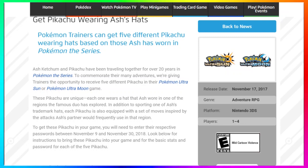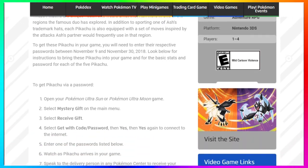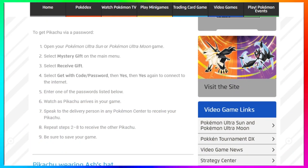To get these Pikachus, you'll need to enter their respective passwords between November 9th and November 30th, 2018. If you're watching this in December, the codes are not going to work — sorry, you missed out. But if it is still November, you can enter these codes live into your game and it will work.